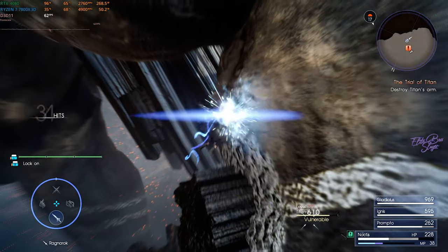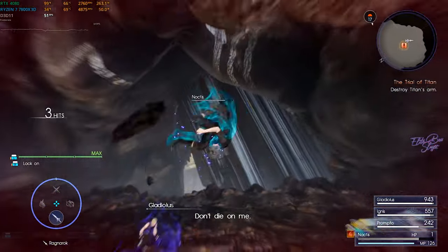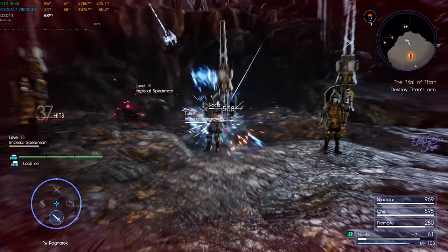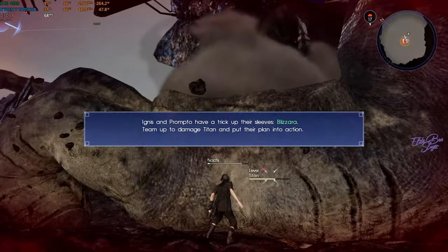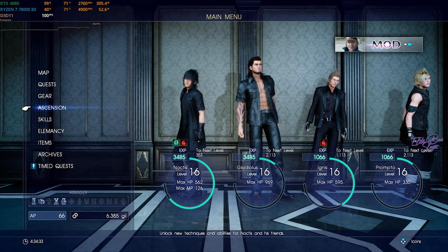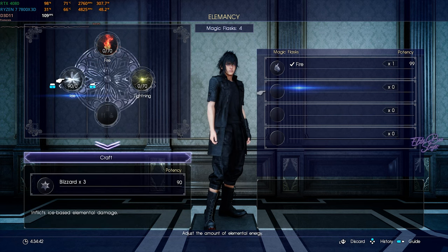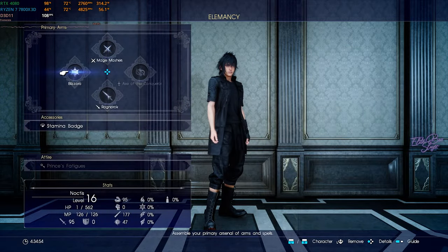Look at the Armiger — doing massive damage! Down to 1 HP — no problem, we have infinite Armiger in this scene. Then imperials show up — what? Parry, counter. I need to use Blizzara, so let me check Elemancy: ice element, craft it, equip Blizzara.